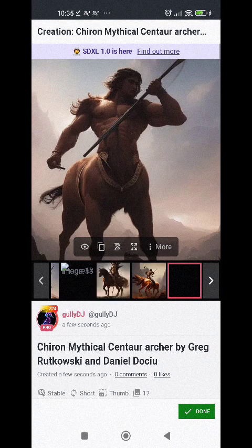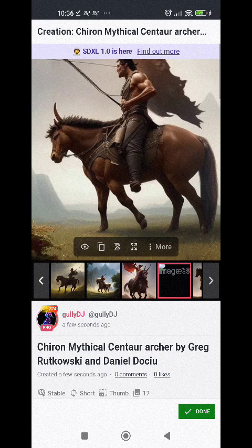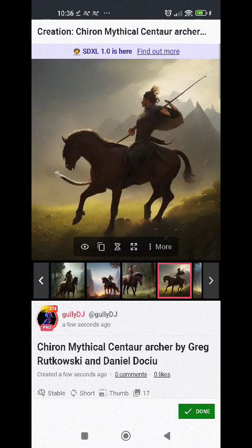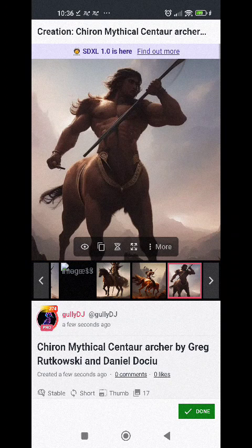There we go — we've got a workable one, actually that's bloody good! Out of all the images we've ended up with one that is workable. Almost a perfect centaur in 1.5 with a very simple prompt. So actually it can be done without any evolution — stable diffusion does know what a centaur is!